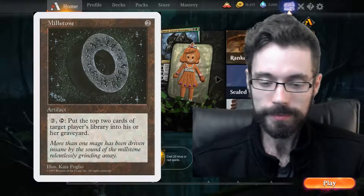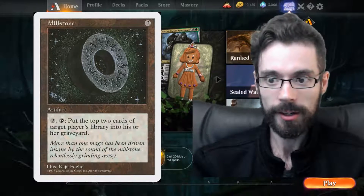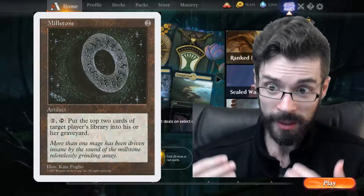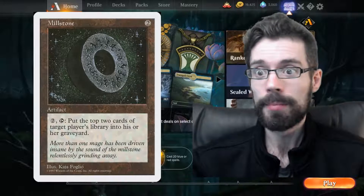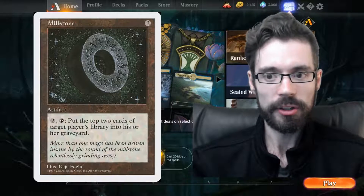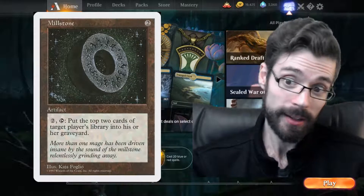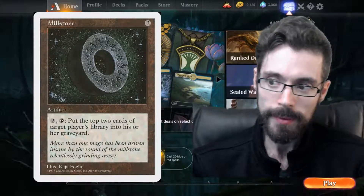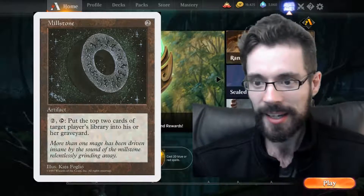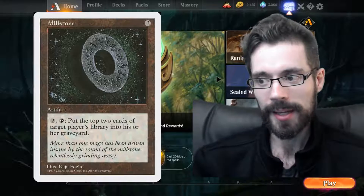When possible, it's usually best to target yourself with these effects. However, there are exceptions. If you're playing a mill deck, absolutely fire those mill cards off on your opponent. Hopefully you'll have something like Ashiok to turn off the incremental value your opponent can get from having cards milled over. But even if you don't, that's your game plan — just execute it and eat whatever value your opponent gets off it.